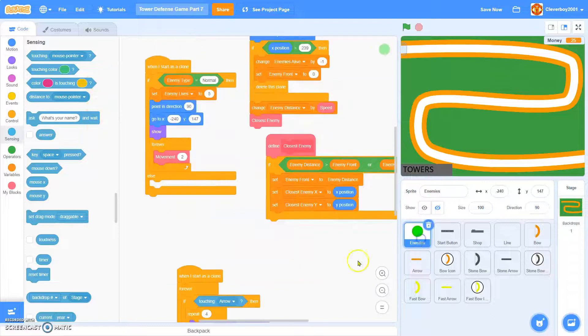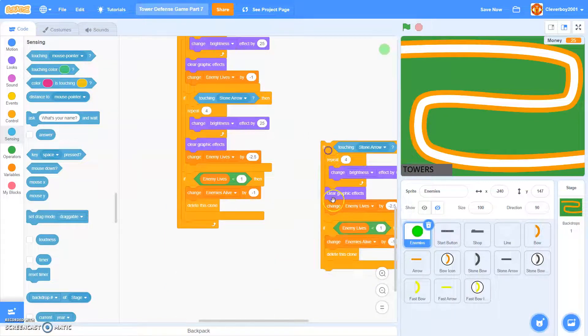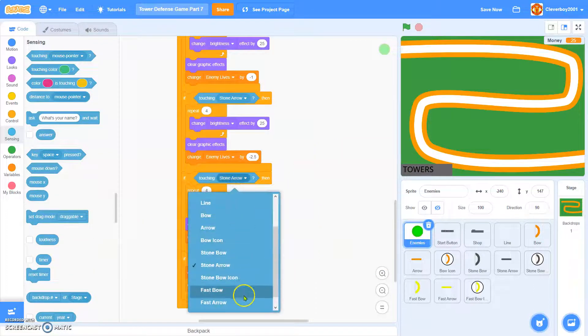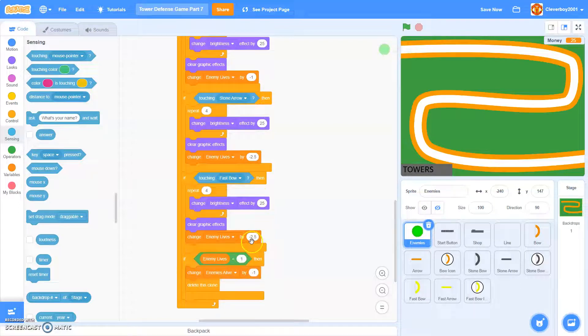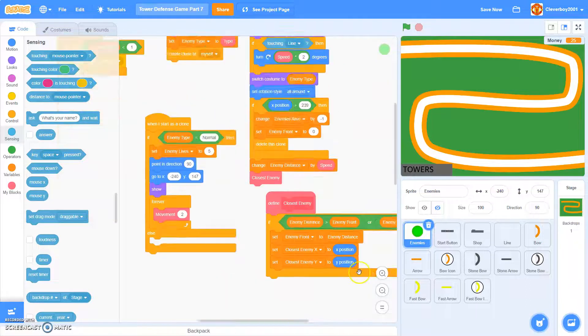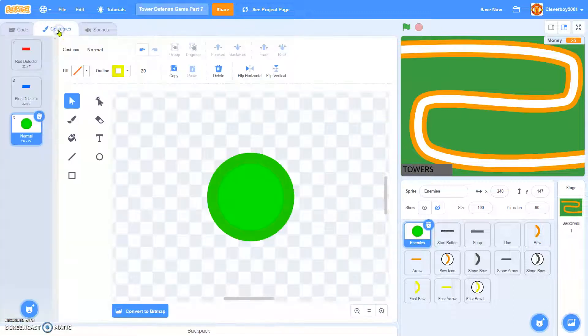Now we'll go to the enemies. Just make another dot, and touching Fast Arrow — we'll change enemy life to negative 2. Just make it special. So now we'll make more types of enemy life.